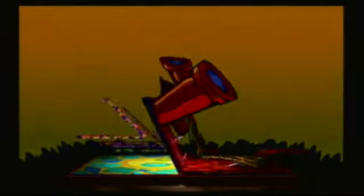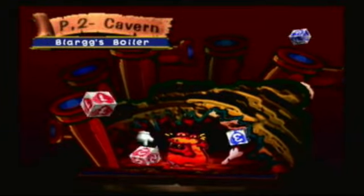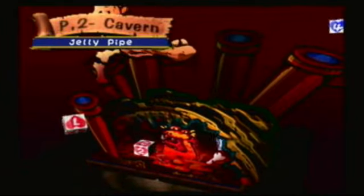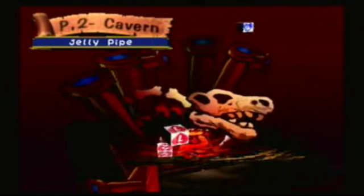We start from page two. As you can see, we are back in the cavern. Except this time, instead of going through caves like the bone dragon pit, we are heading into a more lava-free area with the jelly pipe, as you can see with the pipes in the background. It's something unique about some of these levels. I'll explain that as I go into the level.